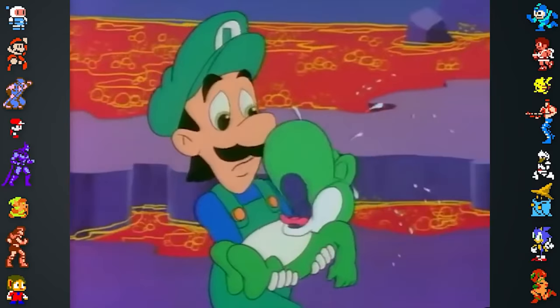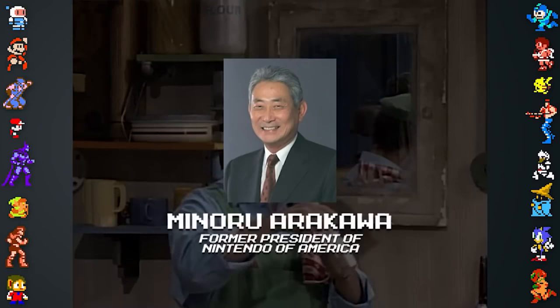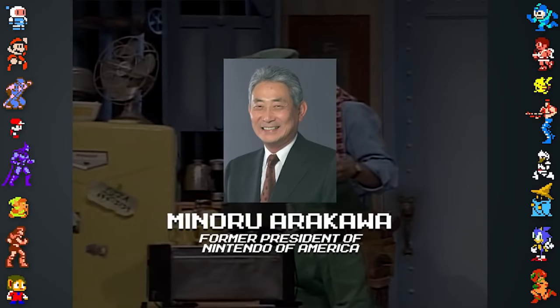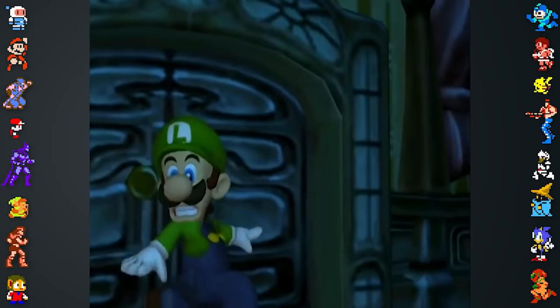There are multiple accounts of how Luigi got his name. While the name is a pun of the Japanese word Ruiji, which means similar, another account suggests that the name was inspired by a pizza parlor. This supposed pizza parlor was located near the office of Minoru Arakawa, the former president of Nintendo of America, and was called Mario & Luigi's. Nintendo has never publicly acknowledged this story, however, and there is very little evidence of a Mario & Luigi's pizza ever existing near Arakawa's office.